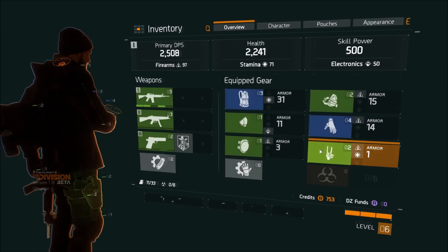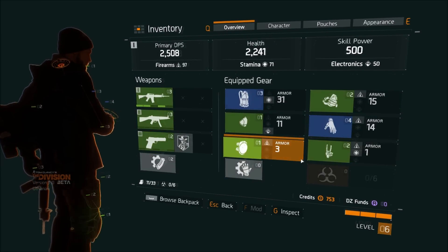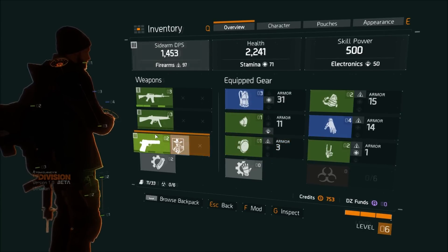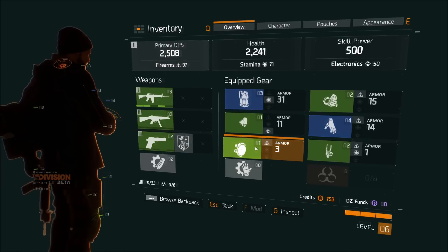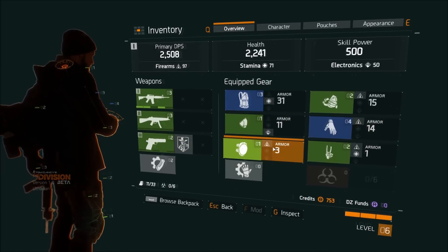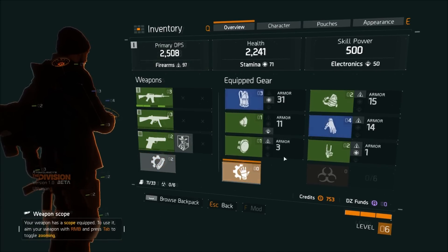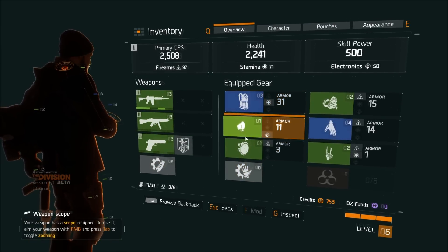You'll now see your inventory. I recently picked up an item, and typically any items you just pick up will have a little flashing marker on the position they might go to. As you can see, as I'm highlighting things it's highlighting them on my character on the left. The color indicates the quality of the item — gray is a normal item, green is a little better, then blue, and so on.